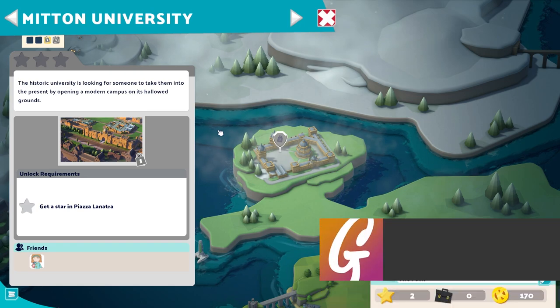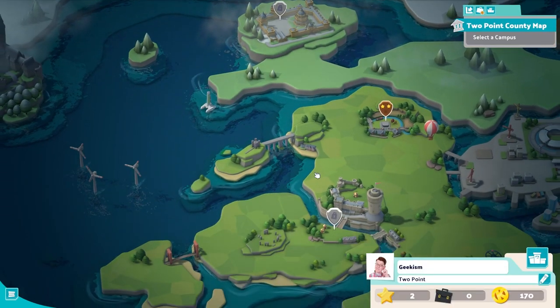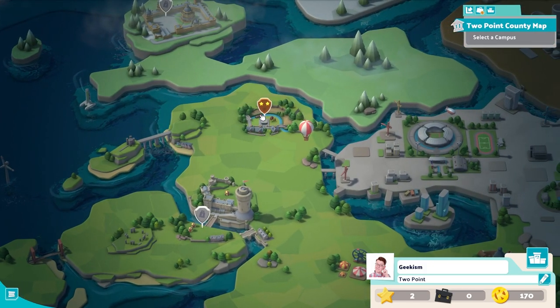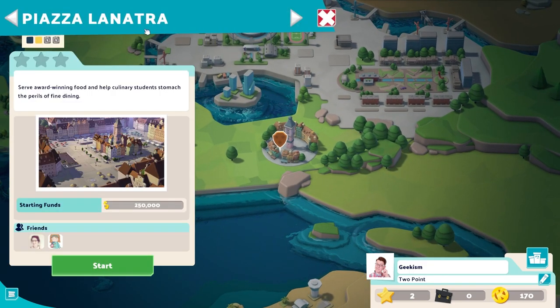Mitten - the fancy part of town if I remember rightly. Get a star in Piazza La Natura, which I think is the one that just opened up. And then Noble Steed, which is going to start in Mitten. So we're going from one down to here, which I think is that Piazza La Natura.